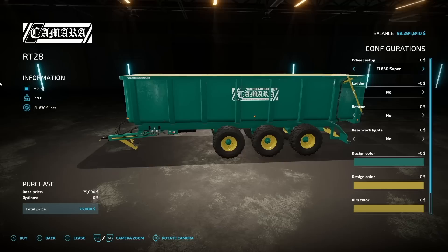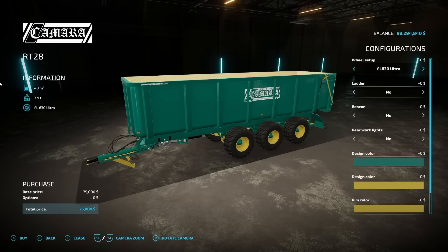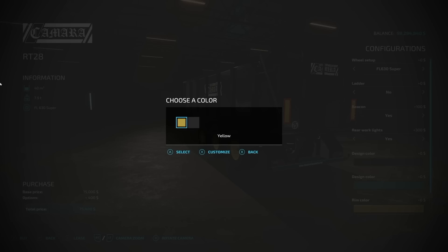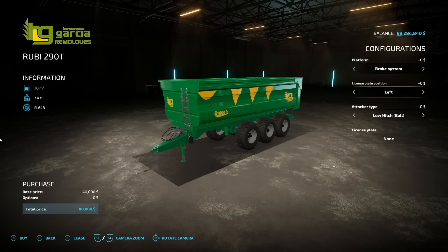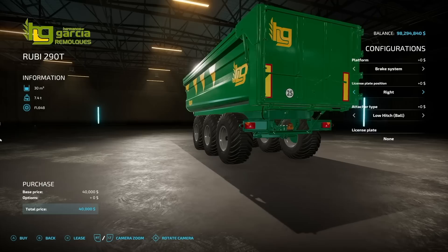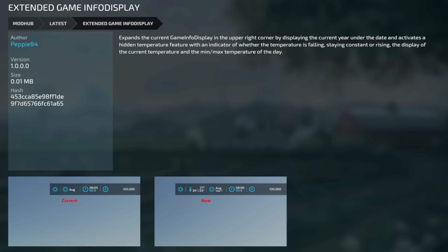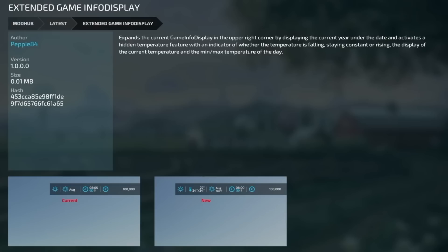Moving to new mods for PC and Mac players. First is the Camara RT28 from Calaruga Modding — basically the same as the all-platforms version but branded differently; that's the only difference. 40,000-liter capacity, wheel options, ladder on the front, beacons, rear working lights, design colors for the main body, yellow bits, and rim colors. Second is the Hermanos Garcia Ruby 290T — another trailer, 30,000 liters. Pneumatic or brake system, license plate positioning on the rear left or right, and ball or pin hitch.